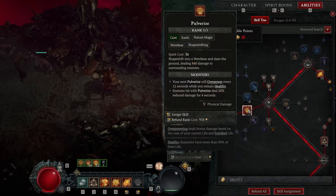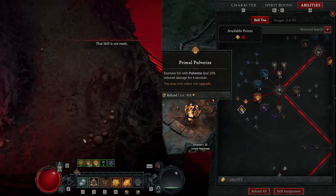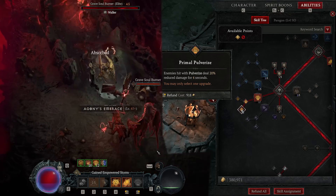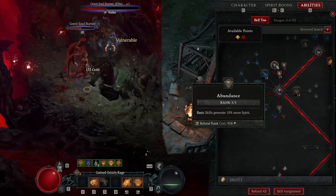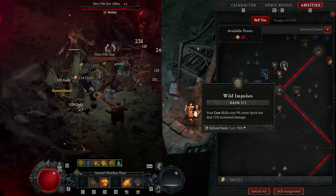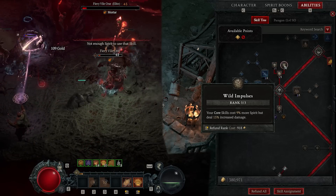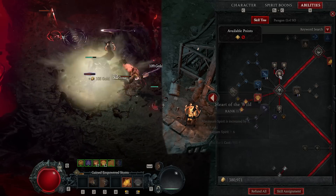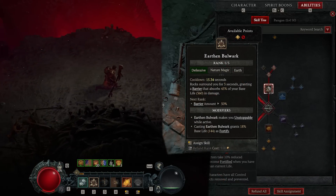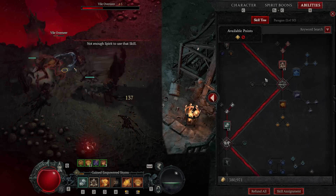Obviously we max out Pulverize, which is the main skill — 20% reduced damage stacks up and makes you more defensive and tanky, so in a lot of the footage you'll just see me face-tanking. I go into more spirit generation and then switch a bit for more damage. Earth and Bulwark is another way to increase your defenses, but more than anything it's the end node where you get Fortify.